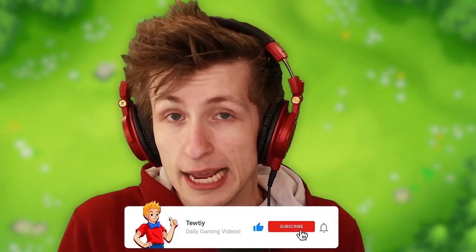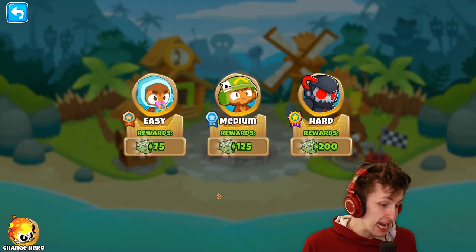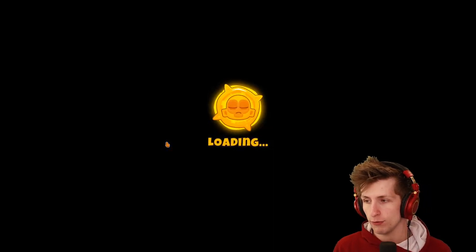All right guys, so I was thinking: you have the engineer monkey, and we've seen when you boost attack speed on monkeys that produce things, well they produce things faster. Attack speed doesn't necessarily correlate to how fast they attack — it also correlates to how fast they perform tasks, like putting down spikes or in this case putting down sentries. So what's going to happen when we take a monkey engineer and boost them to the full potential? How many sentries is he going to actually put down? I have no idea, and that's what we're going to figure out today. We've ultra boosted things like that in the past, but we've never god boosted one before — at least I don't think so.